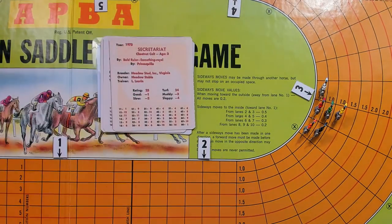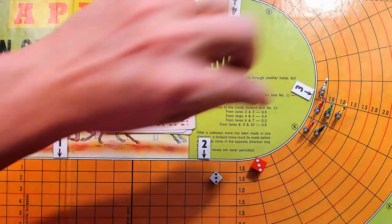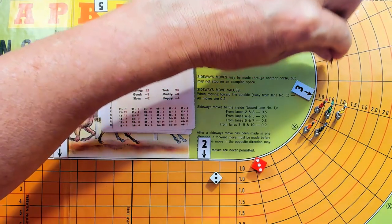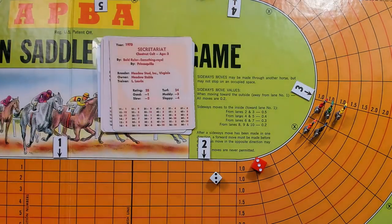Back to Secretariat, trying to win on an empty tank — it's early yet. He rolls 33, a 1. Furlong 3 is a 9.3 with no carry-over, so 9.3. He goes 9 spaces and carries over 0.3 — he actually reserved a little bit.